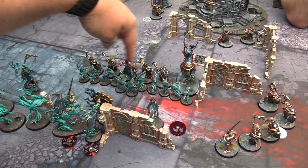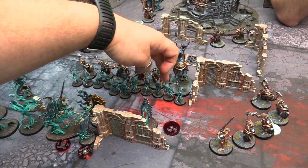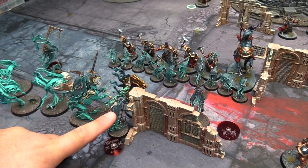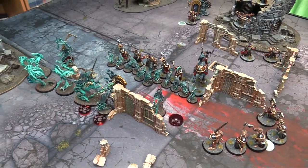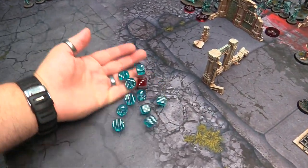Putting as many as possible into these guys — 12 models in contact. This is my unit size, I have more than 10 models so I reroll 1s to wound. I get plus 1 to wound because I'm within range of the Nightmare Lantern. And I reroll failed hit rolls of 1 because of the Spirit Torment being nearby. Hitting on 4s and 4s normally, but we're on 4s and 3s right now. The champion also has an additional attack.